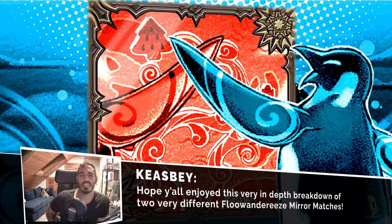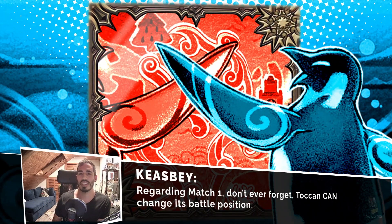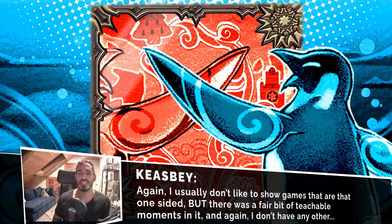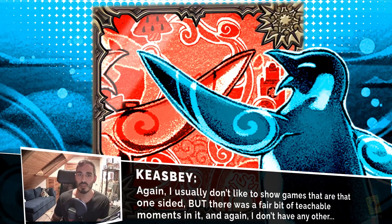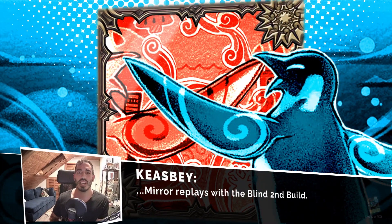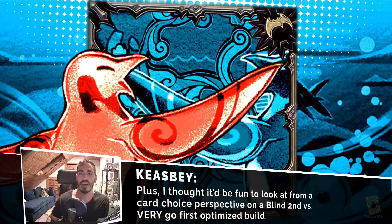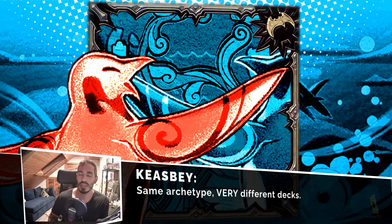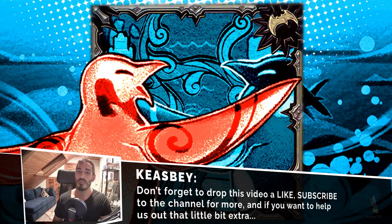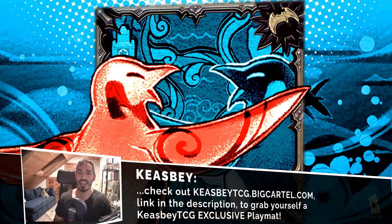Alright, so that was a showcase of two Flandreese mirror matches. I hope y'all enjoyed — I think the first one had a really cool back and forth. I know it was an older build of the deck, but I still thought it was worth showing because it really did have some good interplay. The second one was a little bit more one-sided than I usually like to show, but I think there were a lot of really good learning moments in game two of it, and game one did have a nice learning moment as well. Plus it was great to show the contrast between a deck built specifically to go first — as you can tell from the Macrocosmos — and how it compares with a deck built specifically to go second. If you enjoyed this video, don't forget to drop it a like, subscribe to the channel for even more, and if you want to help us out a little bit extra, check the link in the description to grab yourself a Keysby TCG exclusive playmat, and I will catch y'all later.